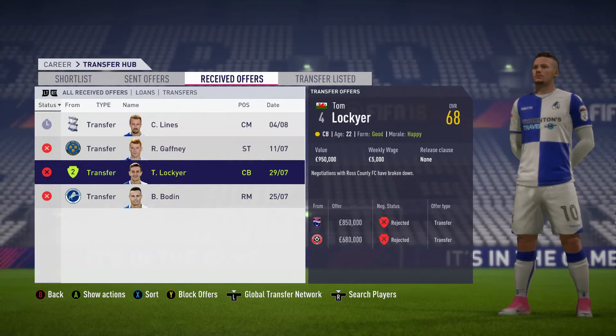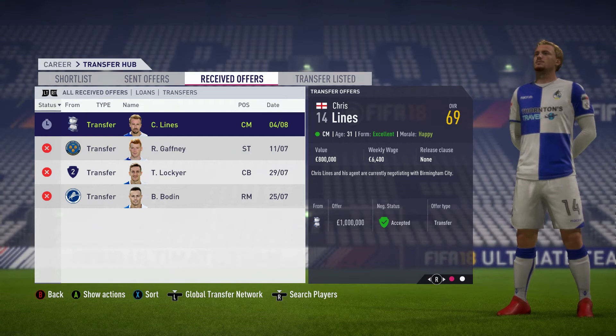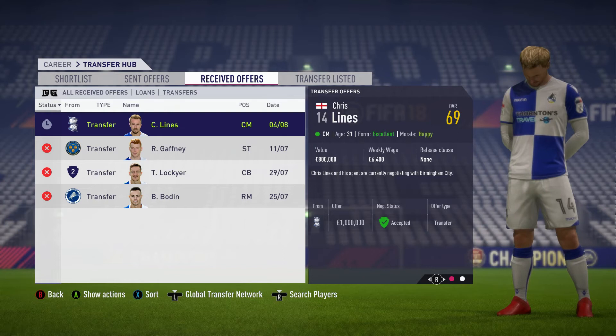And finally, Chris Lyons. Birmingham came in with a £800,000 bid. I didn't have him transfer listed and wasn't looking to sell him, so I asked for over a million. They offered a million and I've accepted it — now him and his agent are in talks with Birmingham. We'll see how that goes. If he does sell, we'll have to see whether we bring someone else in. I may not even need a replacement, so I'll have a lot of money to work with.